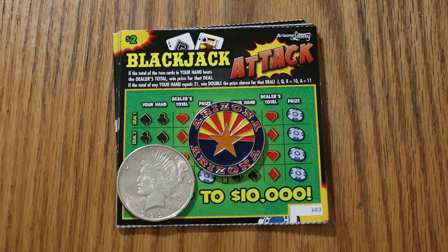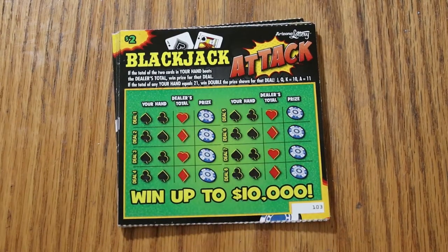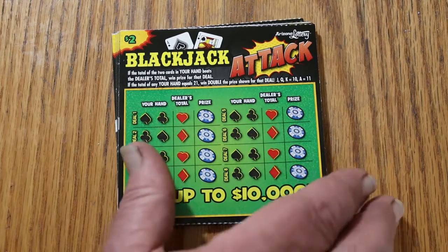The game is simple. You try to beat the dealer's hand. If your hand equals 21, you win double the prize. If you beat the dealer, you win the regular prize. The odds are 1 in 4.32. I've got tickets 103 to 112, and the book number is 2-1-1-7-9-1.